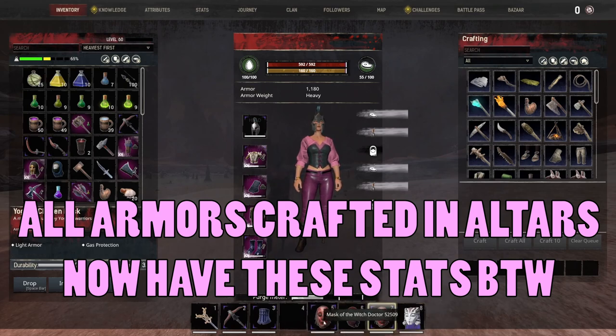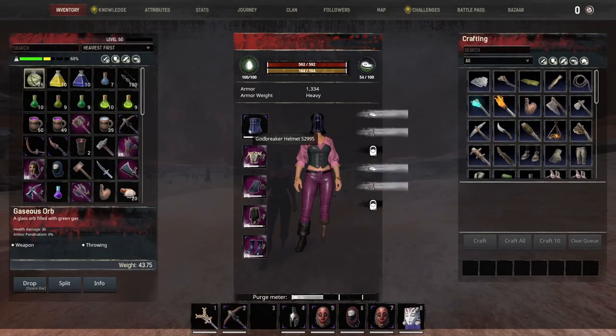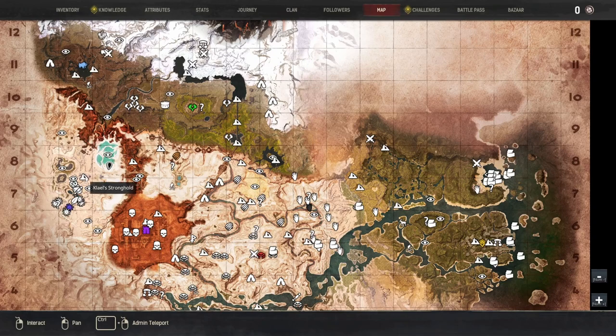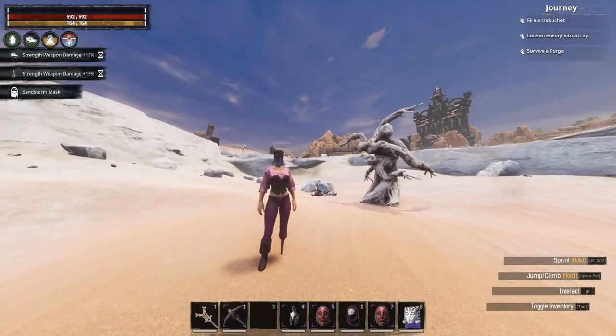The God Breaker Helm is the most armor of any gas mask. Acid arrows will degenerate armor, so if you're on a toxic server the God Breaker Helm with the most armor will deteriorate the slowest. You do need to learn it from the God Breaker Dungeon at Hill Stronghold and it requires scrap, so you have to run the dungeon fairly often. You can also thermaturgy it now, which is pretty cool. Those are the best ways I know to get gas protection.